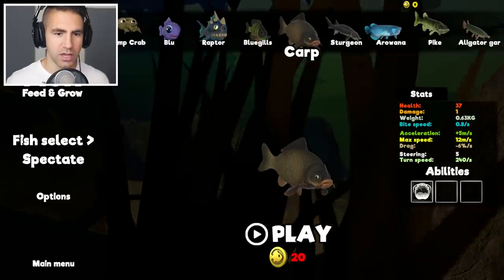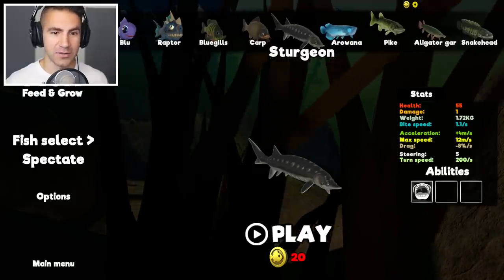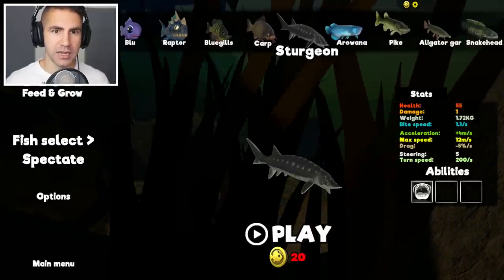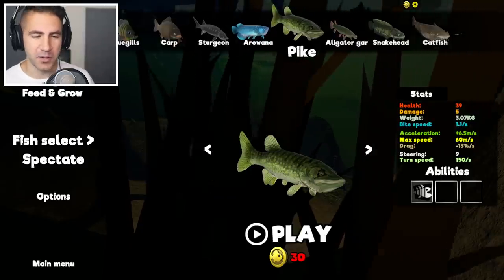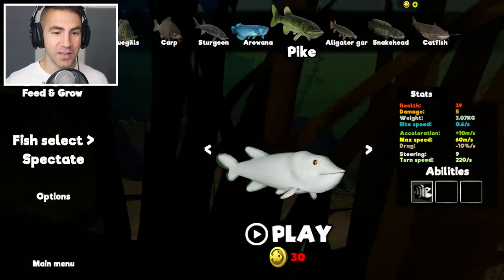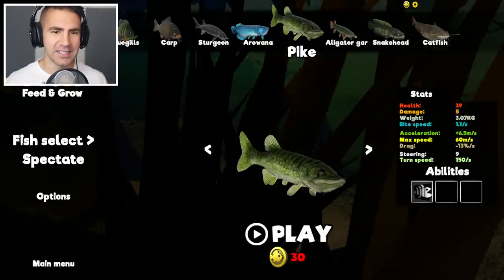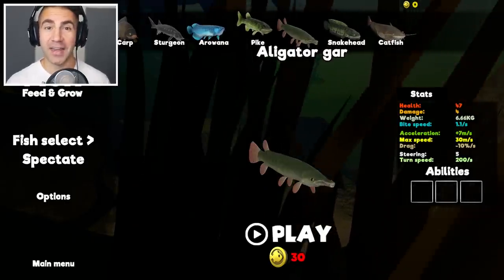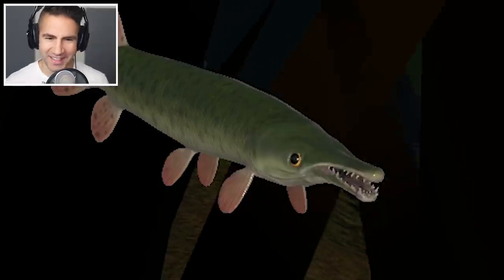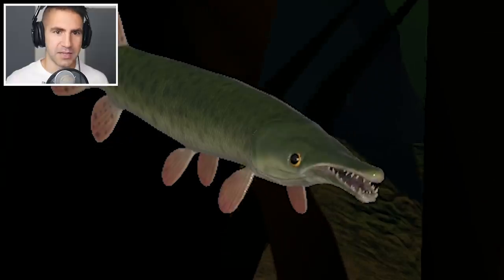Look at it - it's got like tentacles or antenna or something. I don't even know what you call those things. It's like the catfish things coming out of its mouth. The sturgeon. Bluegills, carp, sturgeon - they got some abilities. They got the devour ability, which I love. The pike got a new model - I feel like this is like the third model. We got the alligator gar. This is a brand new fish, it looks crazy. Look at that mouth - it's narrow on the bottom, and the bottom teeth are like coming up over the top teeth. That's kind of crazy.